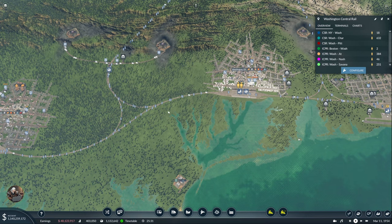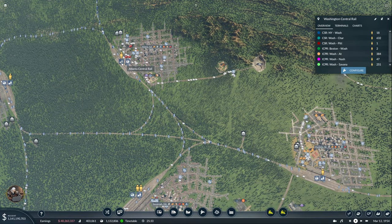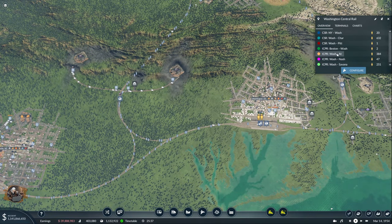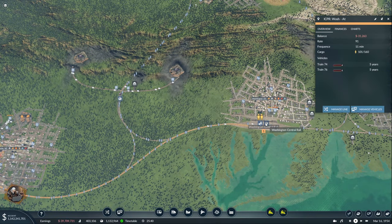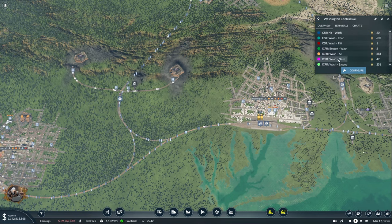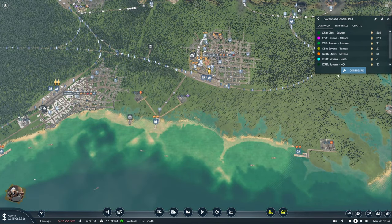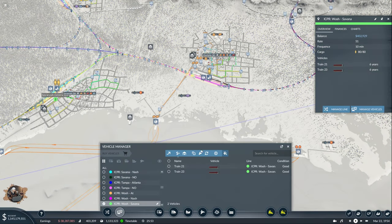Washington-Atlanta as well — no one here so I'm not increasing it. They're already the biggest possible so definitely not. Washington-Savannah — let's see. Oh yes, we can increase this one. Let's give it a size three.